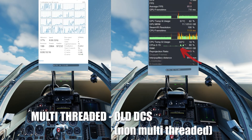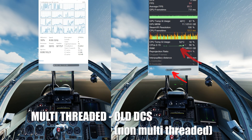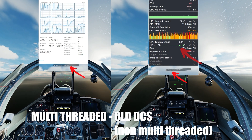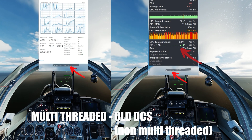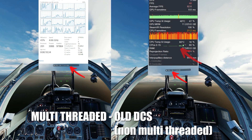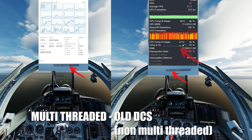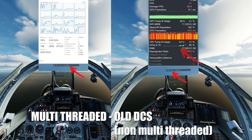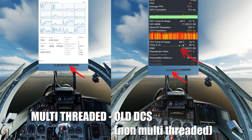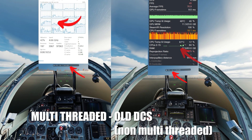On the right side we have the non-multi-threading, on the left side we have the multi-threaded version. Keep in mind, because this is open beta, we are having some problems with the FPS VR app, which seems to crash if it's running. So I just pulled up my processor monitor on the screen. On the right side, as you can see, only four cores are active and our FPS is around 40 to 42 FPS. Left side, our FPS is up in the 60s and 70s.